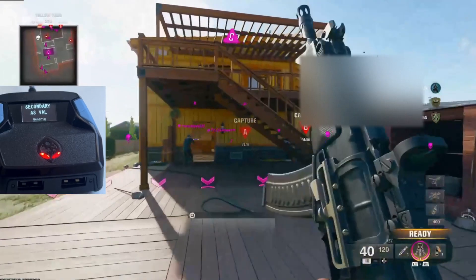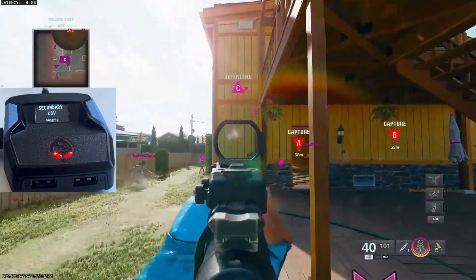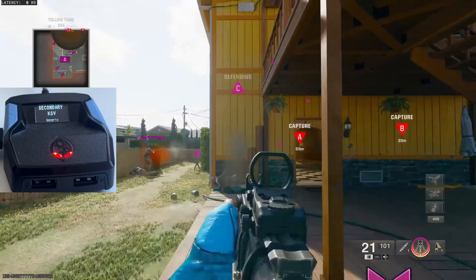Now I'll show a quick gameplay demo. As you can see, when I aim and shoot, the Zen detects the weapon and removes all the recoil.